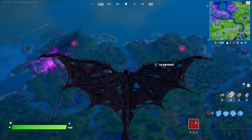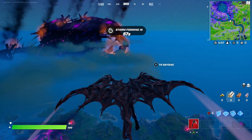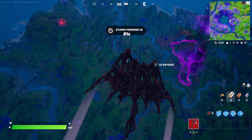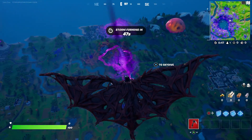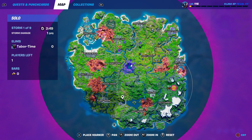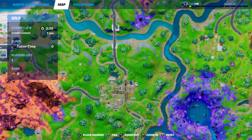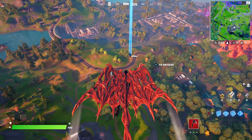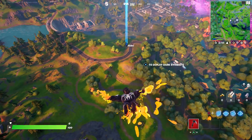After dropping, you have a full minute to wait for the first circle. The Dark Symbiote glider doesn't go well with the Venom character — it's a maroonish red color and doesn't look great. In five seconds both mythics should appear. There they are — the Venom one and the Carnage one. The gold one is Carnage and the black one is Venom. They can be hard to spot right away, but they also appear on the mini map in the top right as you get closer.